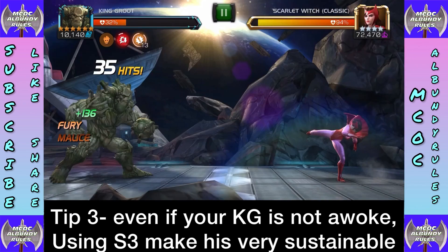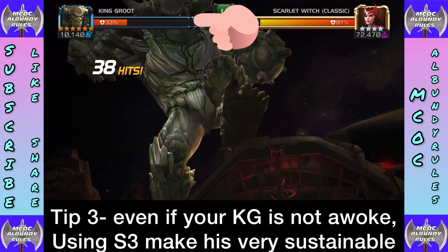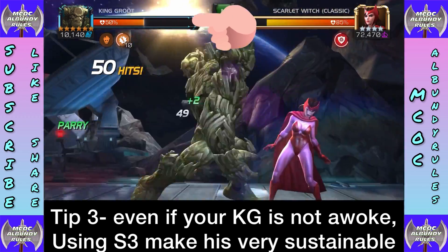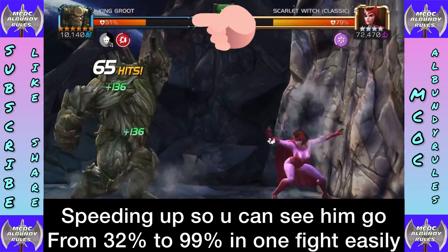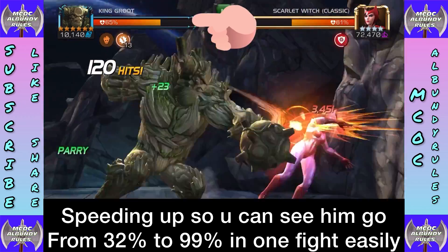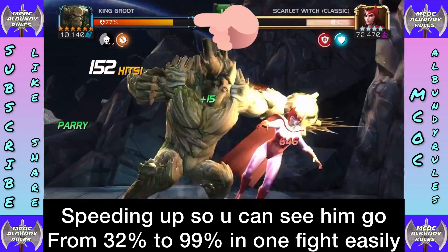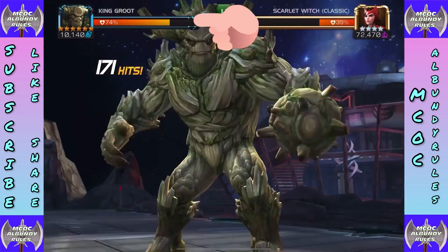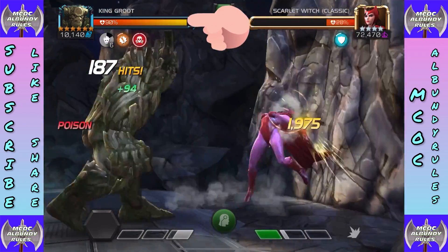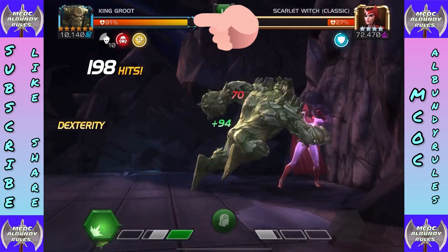Tip three: even if your King Groot is not awakened, using S3 makes him very sustainable. I started this fight at 32% health and I'll show the regeneration from multiple S3s — speeding through the clip. You can see the health going up steadily. After just a few S3s we're already back near max health. Another S3 and we're up in the high 90s — back to 99% health. That regeneration definitely adds up.